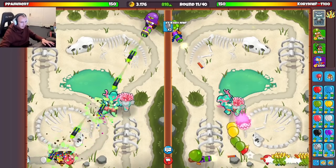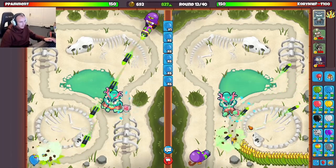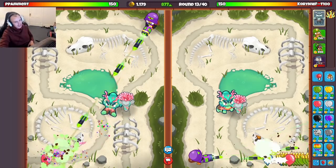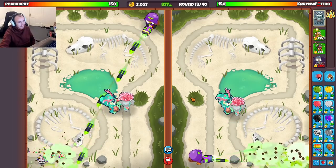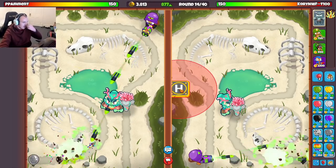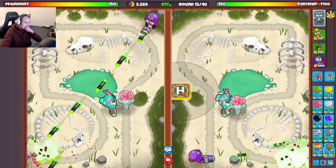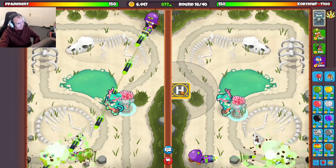Looks like he's sparing me right now - good thing he didn't rush me. I should be able to get this up, clear that, and all is good. I did definitely over eco but they never punished me so all is well. Now my plan here is actually to do the Asian sensation move - what Asian does is he gets up his heli farm on round 16, and if they send you a moab you get your crate right when they send it and then have enough money for the moab press. The heli farm is actually kind of expensive - you need like 11k.